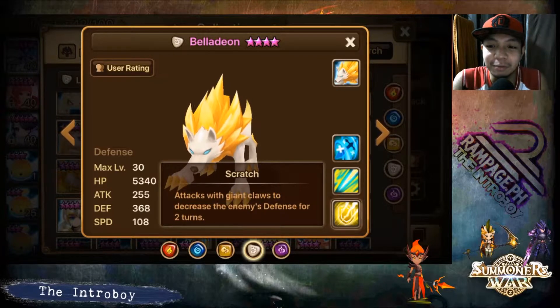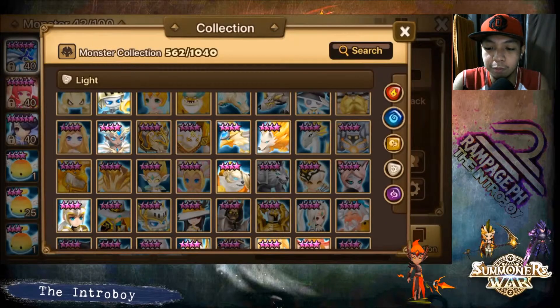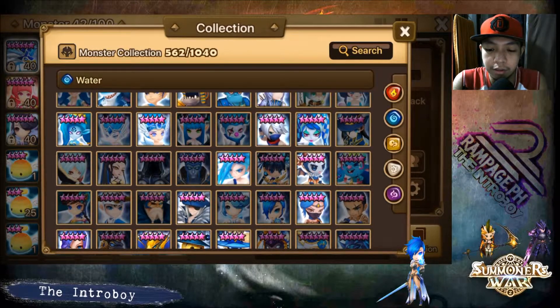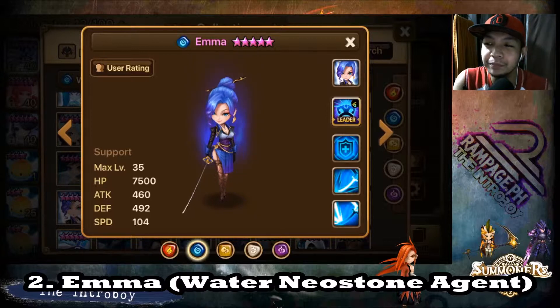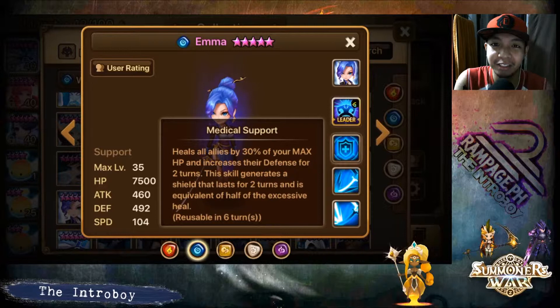There are a lot of water units that are good healers. Number two is going to be Emma — the nat 4 water Neostone Agent. Her third skill heals all allies by 30% of your max HP — take note of that — and increases their defense for two turns. That is so good.